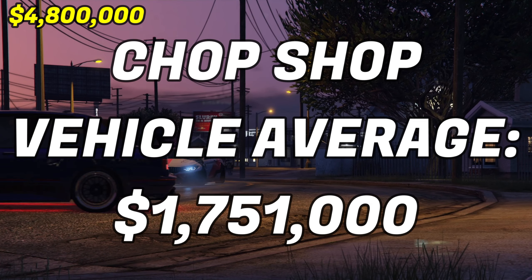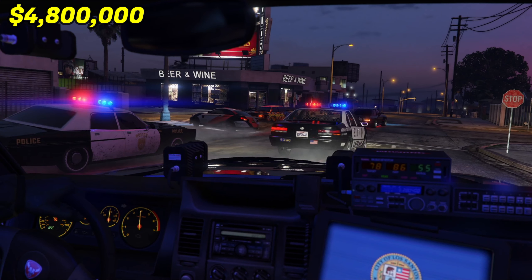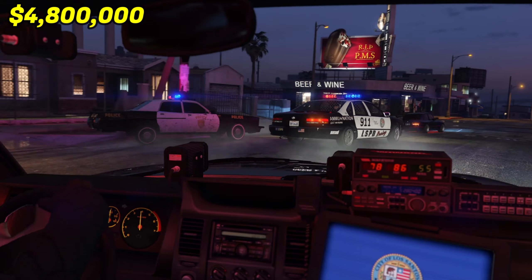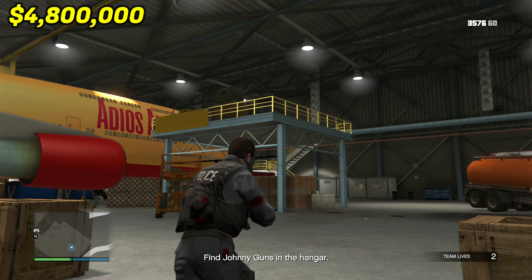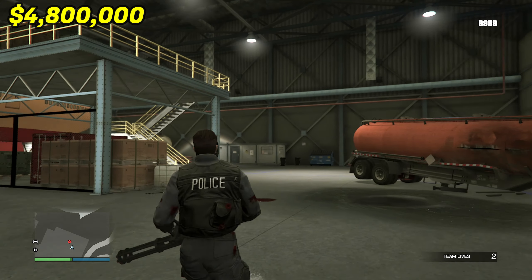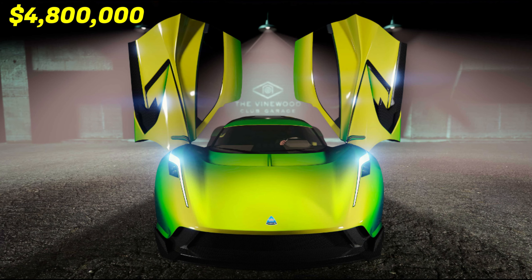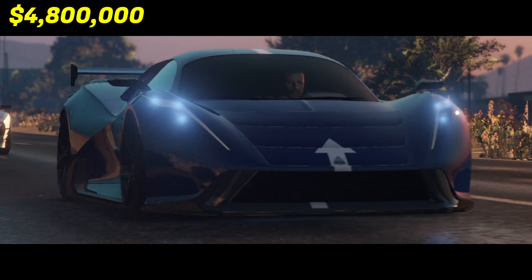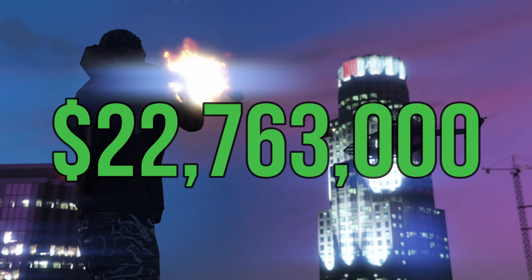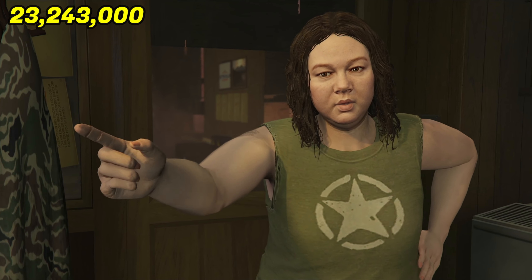Also confirmed: a Bentley at maybe two million dollars and a new Burrito. Prices might range from three million for the more exotic ones down to one million for the Burrito. Using the average from the Chop Shop DLC — which had 13 regular vehicles averaging 1 million 751 thousand dollars each — and assuming we get around 13 vehicles again, that brings the vehicle total to 22 million 763 thousand dollars.